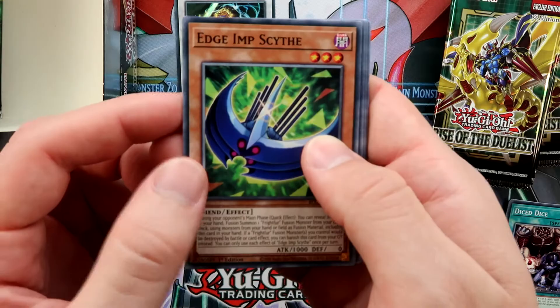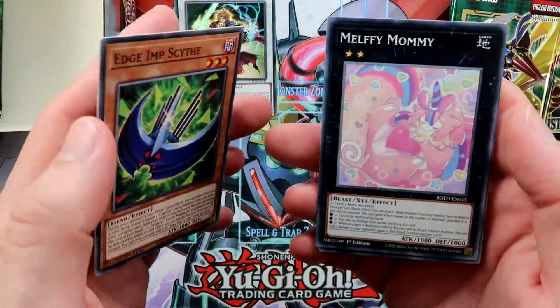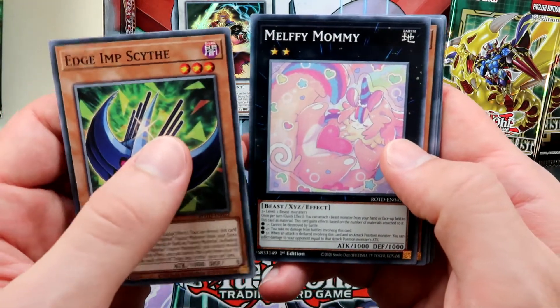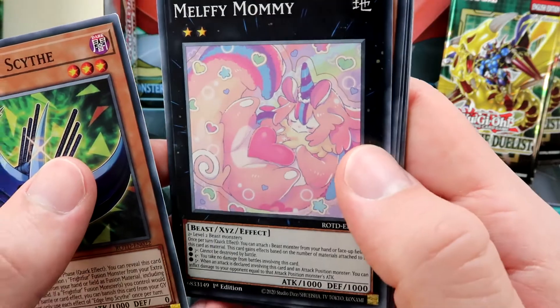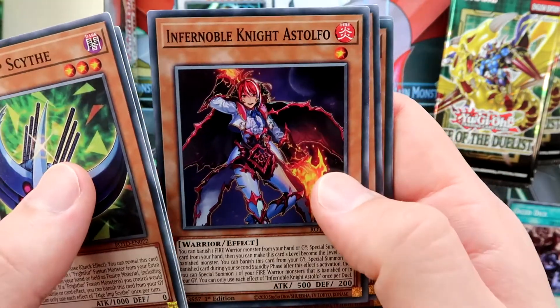In the next pack, we have the new Edge Imp card for the Fluffals. The Fluffals are really powerful after this set — I will show that to you if I have enough time to make all the videos I'd like. We also got the Malfi Mummy — just look at how cute it can be. And Infernoble Knight Ashtoffo, which is the Hard Once Per Duel card.